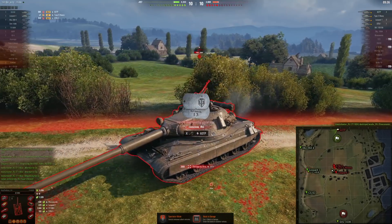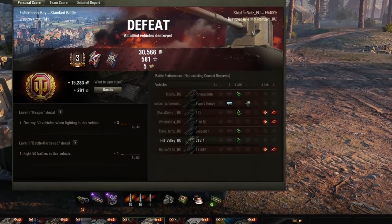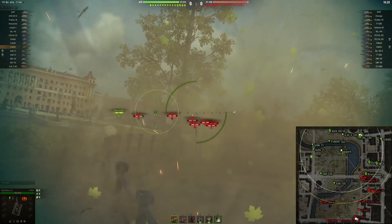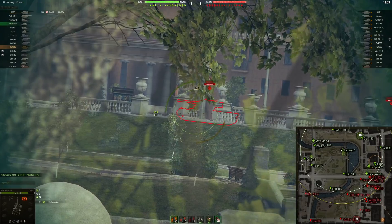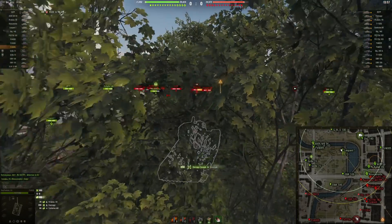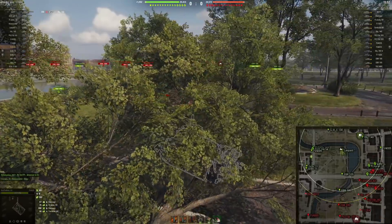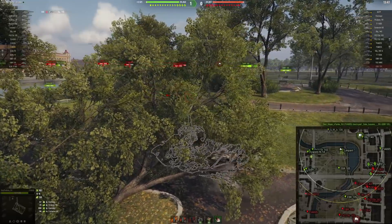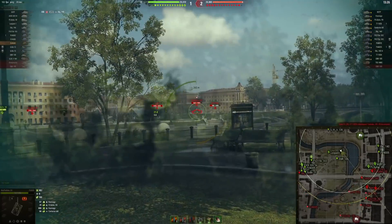I knew I was going to die either way — there was nothing I could do. I didn't even hit the 60TP. Sometimes you lose and sometimes you win. Let's try our best, ladies and gentlemen. 890 — ladies and gentlemen, that was 890, no penetration into the Grille. The Grille is quite a soft target from the side — this is the second time we did a lot of non-pen damage to the Grille.